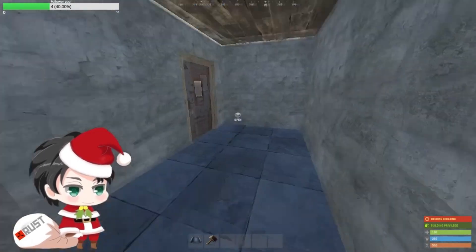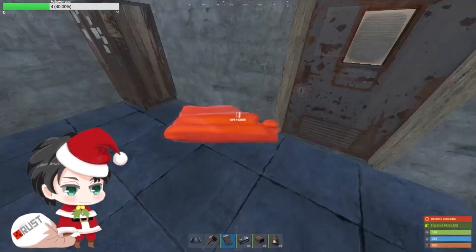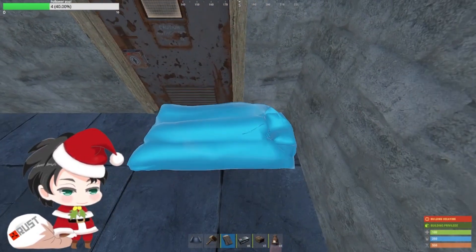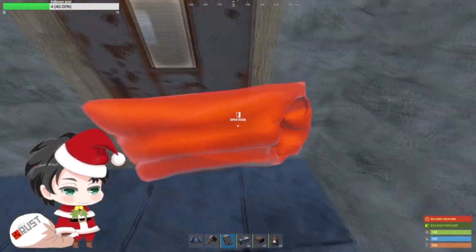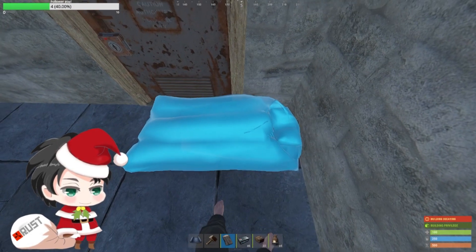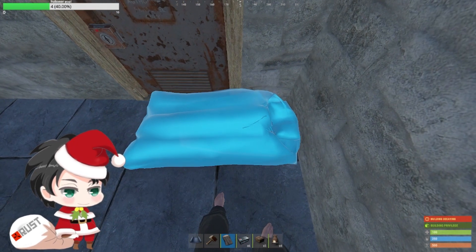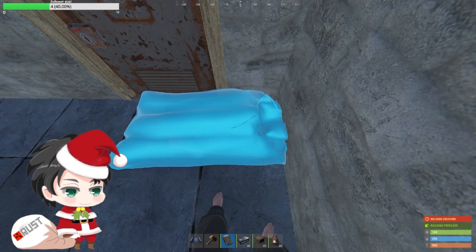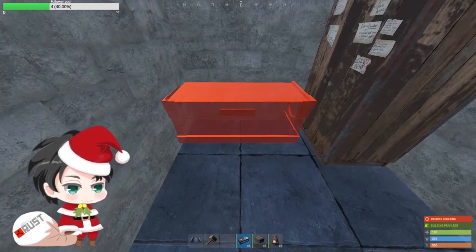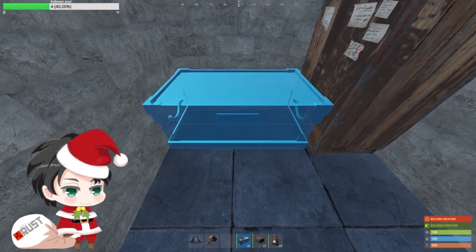That's pretty much the basic setup for the two by one. Normally where I place my sleeping bag when I'm building, I put it kind of right here near the door, up against the wall. You don't want it too close to the door — leave a little gap — because if you want to upgrade to a sheet metal door or armored later, you're gonna have to pick up your bag. So leave a little gap so you're not blocking the doorway.